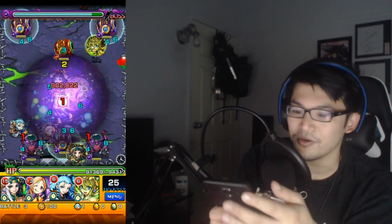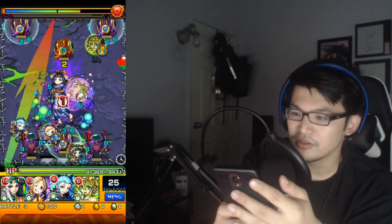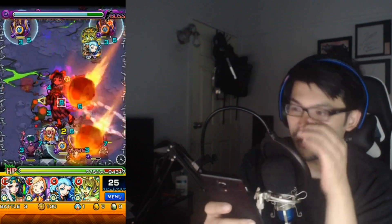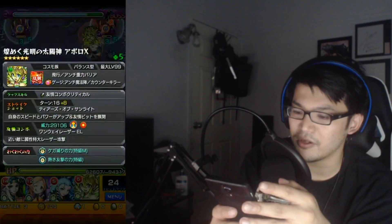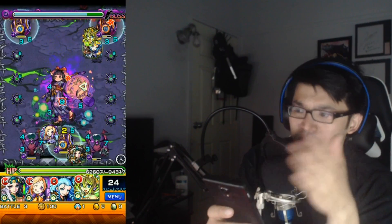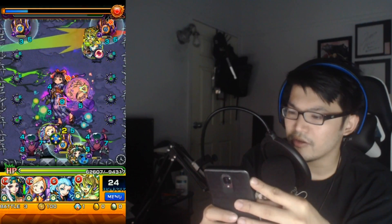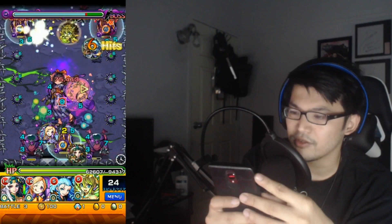The barriers will get in the way, but you basically want to mainly use Mozart for her bump combo. You want to kill the red one with the heals. Apollo X works very well — she has everything: Minesweep, flight, anti-barrier, and her bump combo. We don't have Minesweeper so I might as well do damage to those guys.